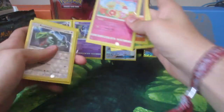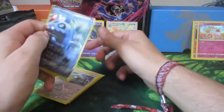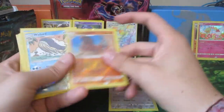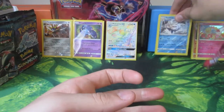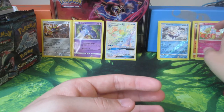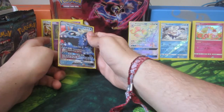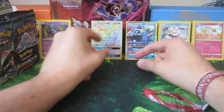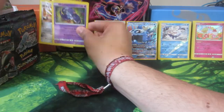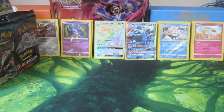I'll just sort these out quickly for the piles - put them back to where they were for the second part. Wishy Washy GX here, Primarina there, and the Oricorios go here. Thank you for checking out the first part. I will soon be doing the second part as soon as I can.